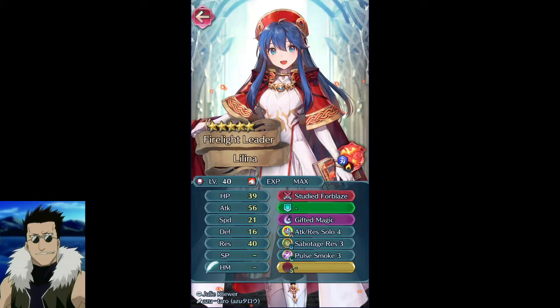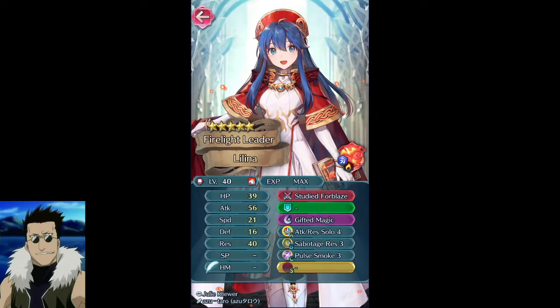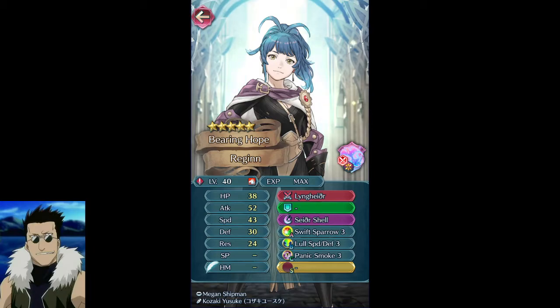I don't really want Lolina — one copy would be fine. She's just a cav nuker, which is whatever. Her weapon hits really hard and she's unkillable to other mages, but I don't want to fodder her off either because the only thing she has that's excellent is Pulse Smoke. Obviously we're pulling for Reginn to have more merges — that's basically it — she just adds more merges and hopefully gets more lift.